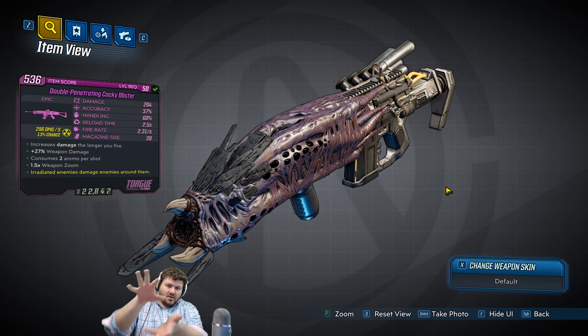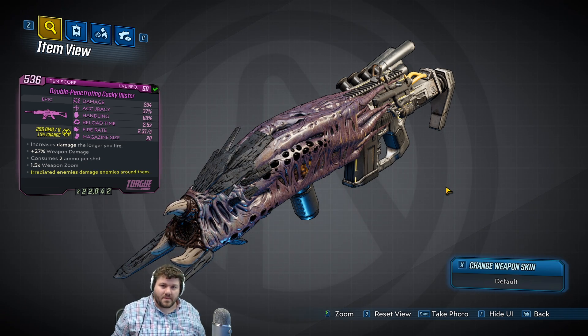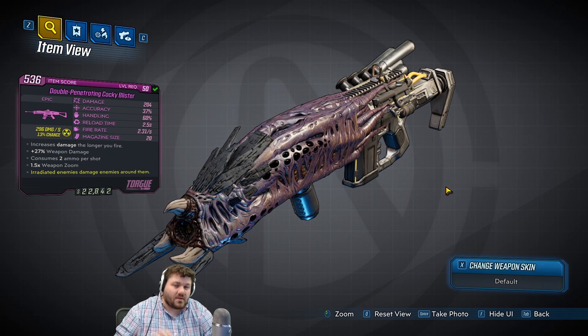This gun shoots out a pillar of whatever element you have on it. If you have the fire one, I like to call it a giant pillar of fire — like an awesome epic flamethrower, not like that little Elon Musk gun. It does come in all elements, so it's not really appropriate to call it just a flamethrower.